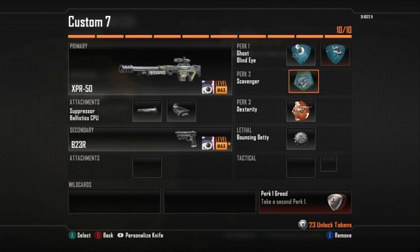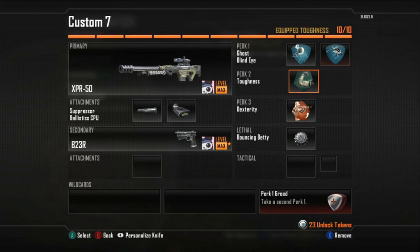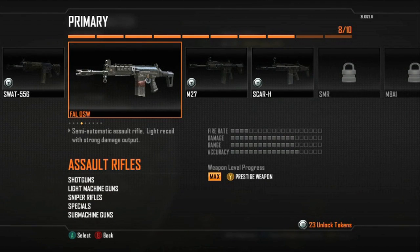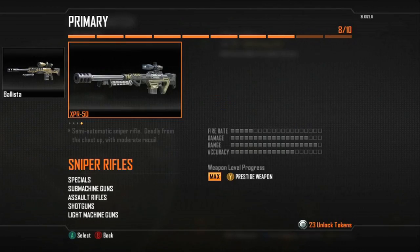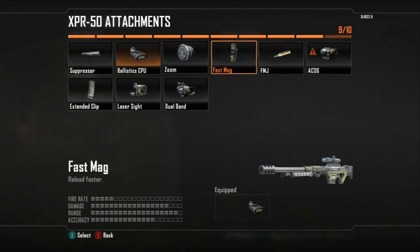I used Ghost and I believe it's called Blind Eye — whatever it is — so that things don't shoot you from the sky. And then Scavenger — I should change that, I don't want to use that. I would rather use Toughness for sniping. This is the first class, and kind of the one I would use the most when using this gun, which isn't very often.